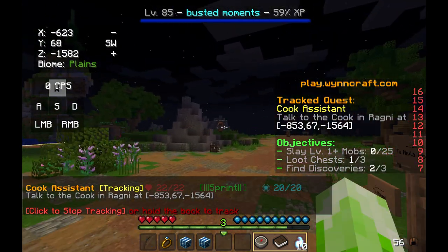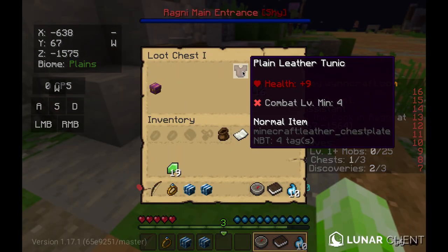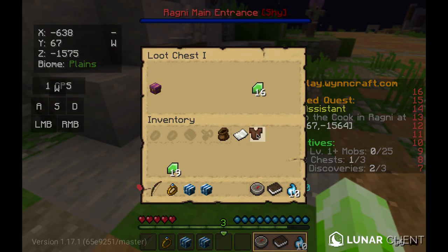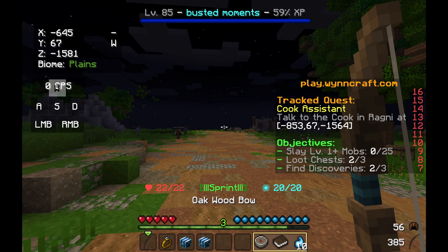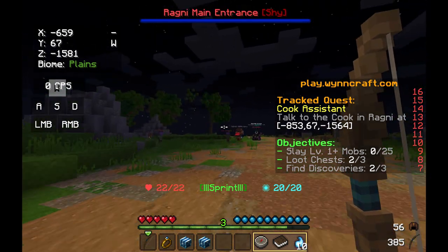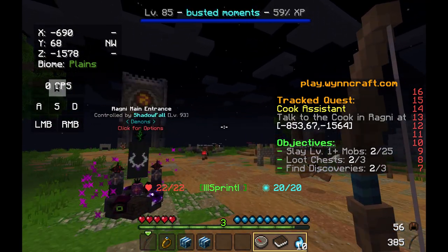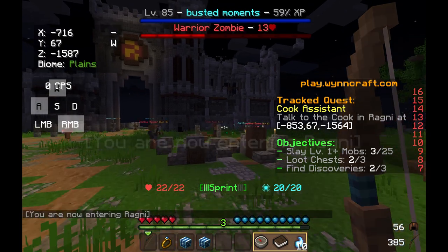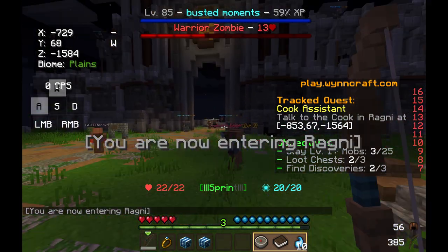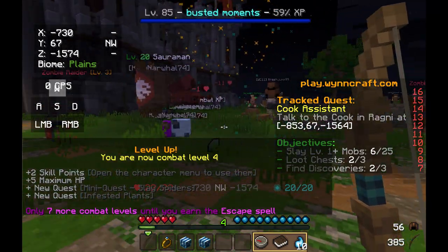There's another little loot chest here. It adds a leather tunic, which could be helpful. A number of emeralds and another bow — that's good to know. And we leveled up again.